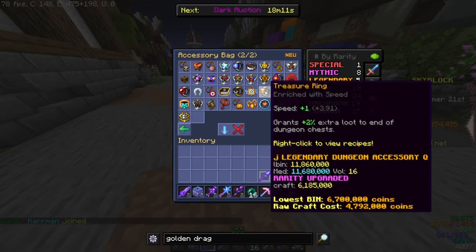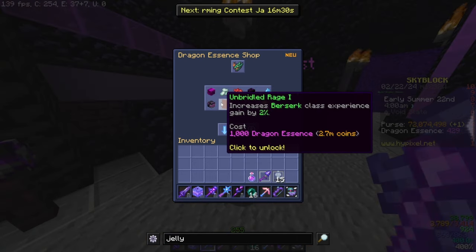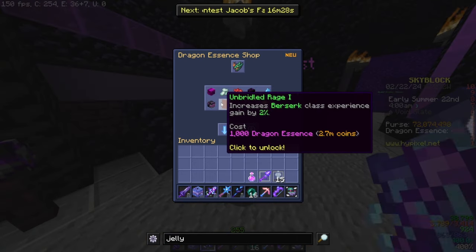As far as enrichments go, I would put speed onto all accessories that are dungeonized. However, ones that are not dungeonized should just have attack speed, as attack speed does not scale. It is important to note that you can increase your class experience gain from the dragon essence shot by upgrading it, however it is a bit expensive so do it when you can.